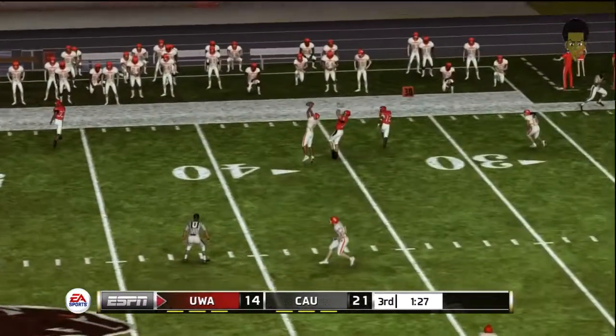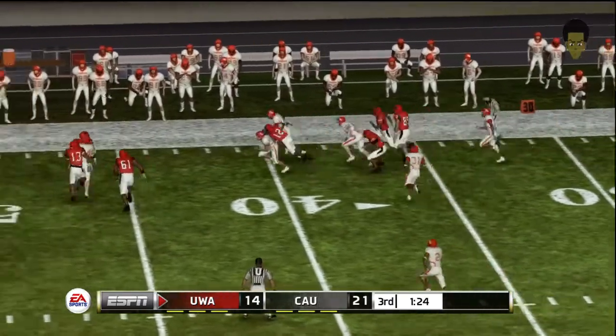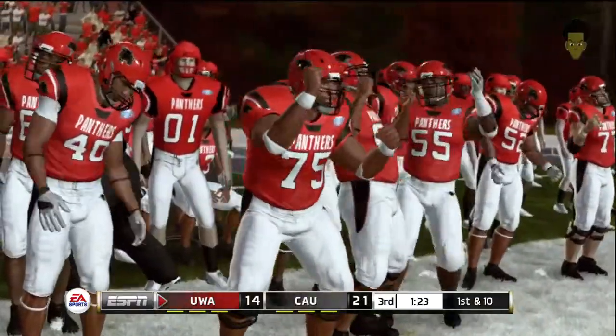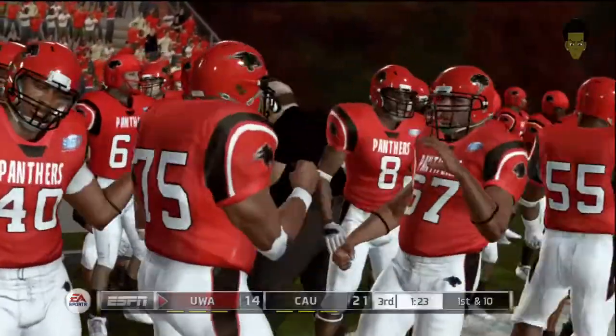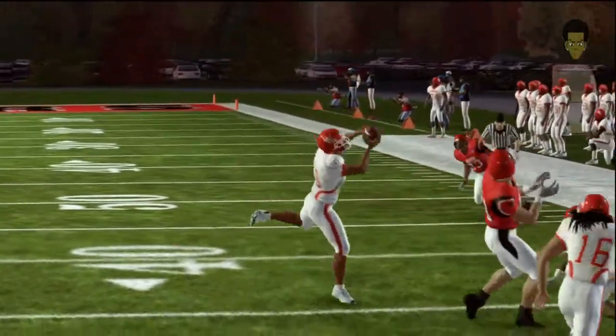Back to pass — dangerous throw, this one's picked off. The defense now has two interceptions in the game. I think there was a miscommunication on the offensive side of the ball — maybe the receiver ran the wrong route — but regardless, it's still a great play by the defense.